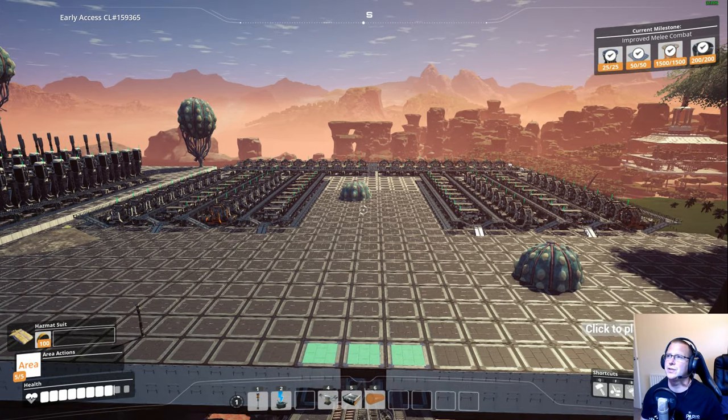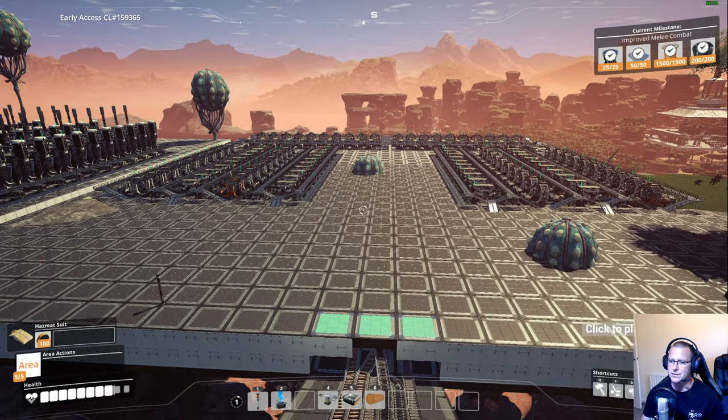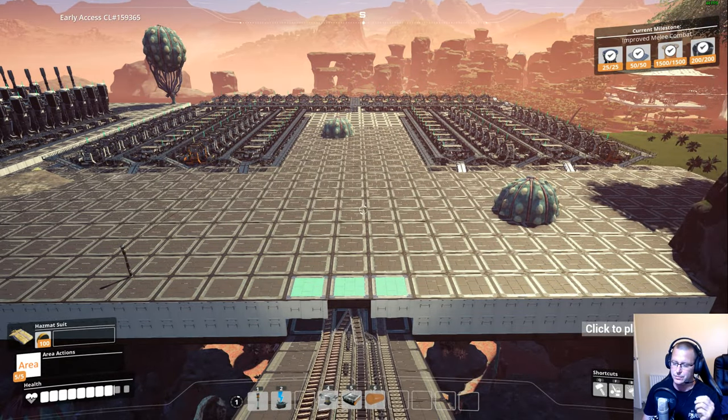Welcome back again, this is Fox. Another late game tip for Satisfactory. Today we're going to be talking about screws — the best way to deal with large amounts of screws in your factory, mainly late game because you are going to be dealing with massive numbers.